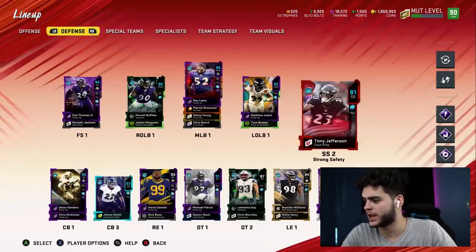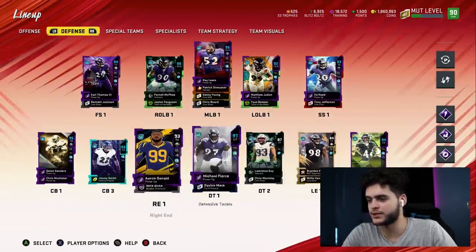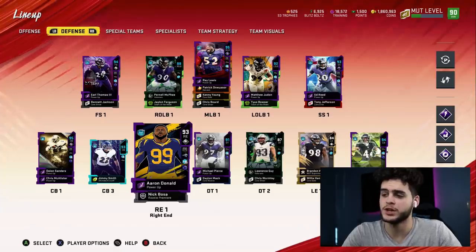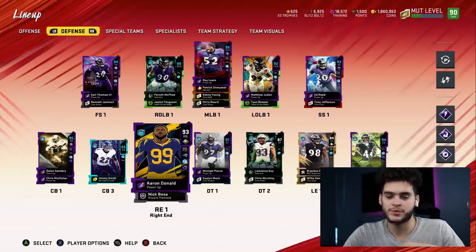Check out the defense real quick — Earl Thomas, Lewis and Reed, Marlon Humphrey, Deion Sanders. He has Aaron Donald at right end because apparently there's no right end you could really click there, and that actually helps the team. It's definitely gonna benefit me a little bit in this gameplay.